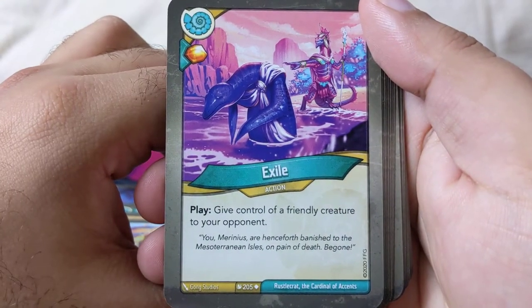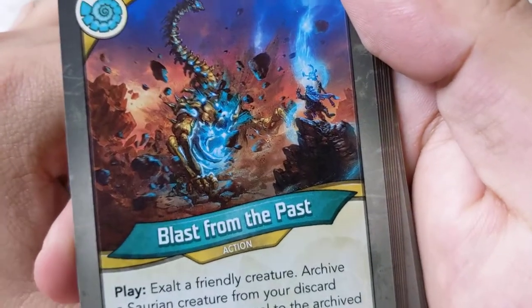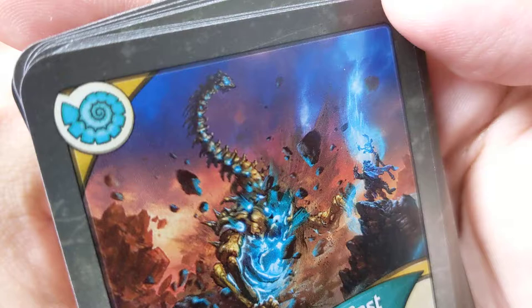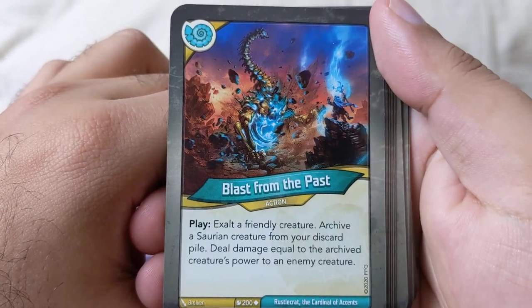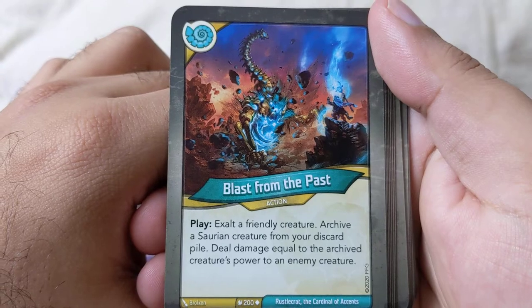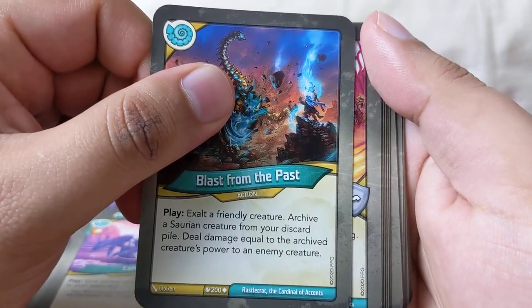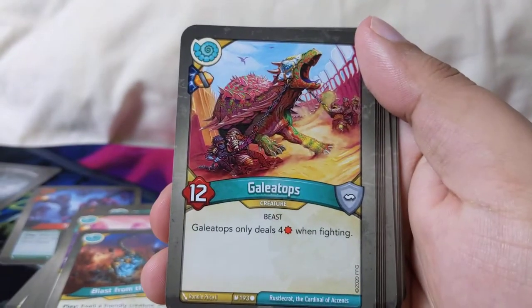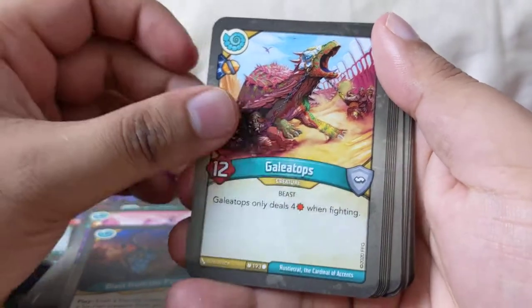Gladiodontus fight/reap: if this is the first time Gladiodontus has been used this turn, ready and rage it. Exile play: give control of a friendly creature to your opponent. Blast from the Past — very cool card. Exalt a friendly creature, archive a surviving creature from your discard pile, deals damage to each equal to the kind of damage caused to an enemy creature. Gilletops only deals four when fighting.